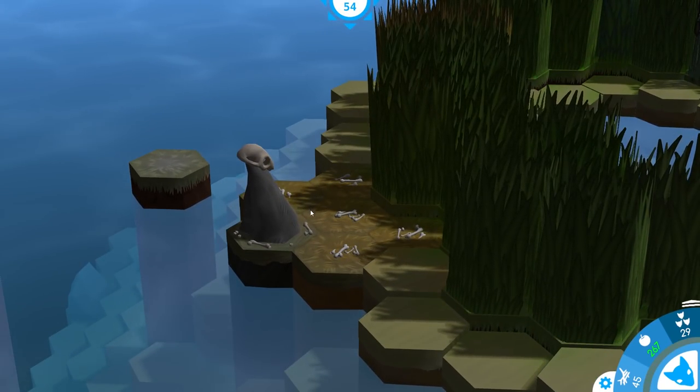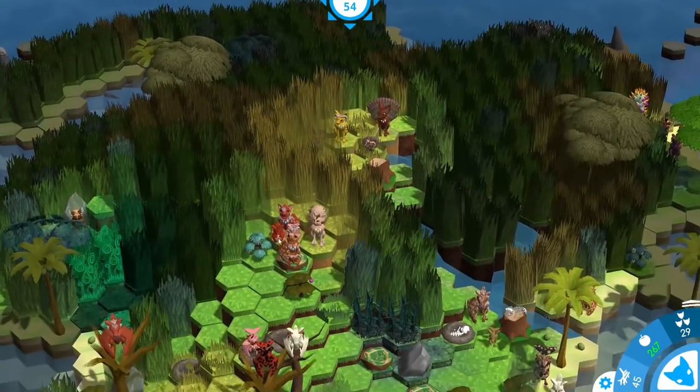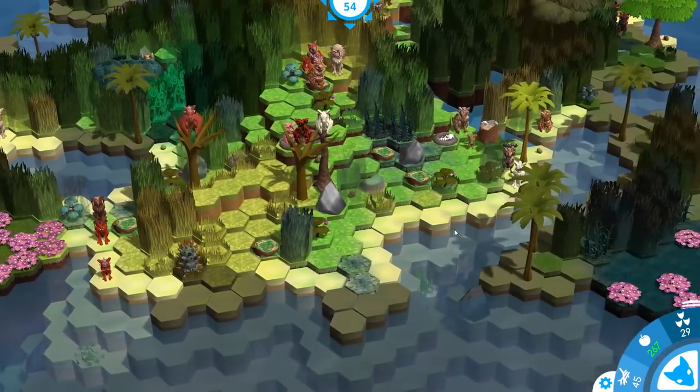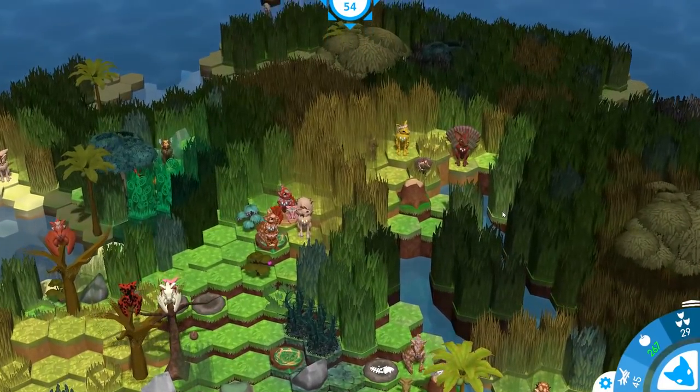This must be one of the killer islands then. Surely there has to be a reason why the creatures of the past would have marked this off with a skull and everything. They're trying to warn anybody who comes along that that area is not to be messed with.